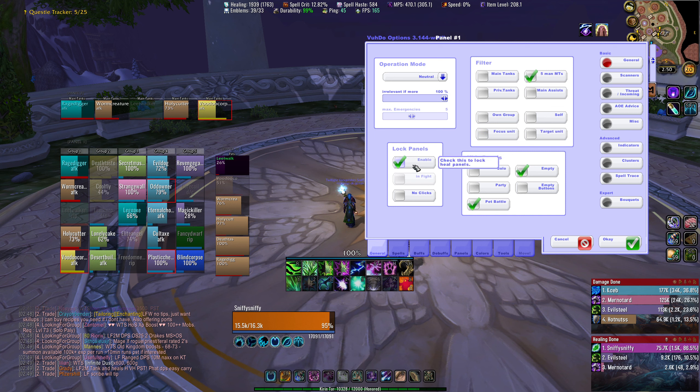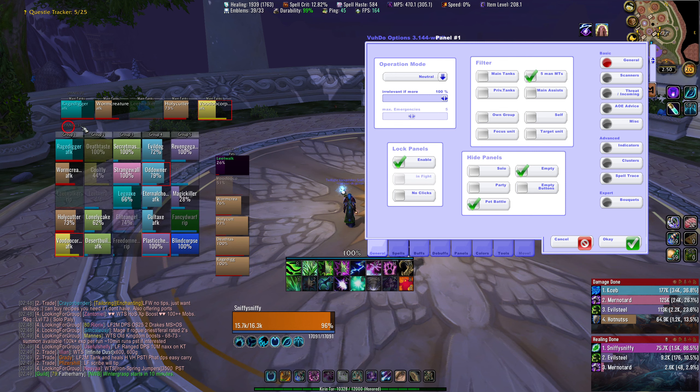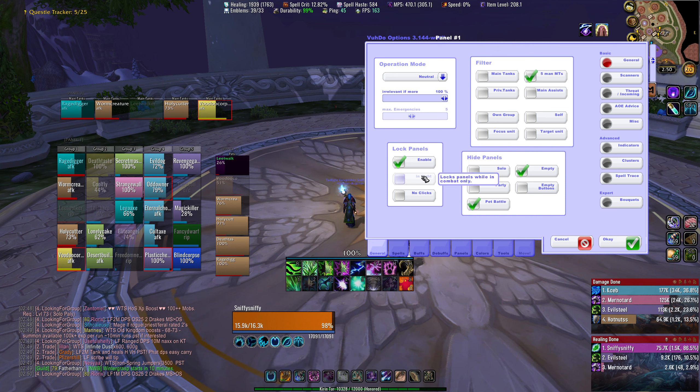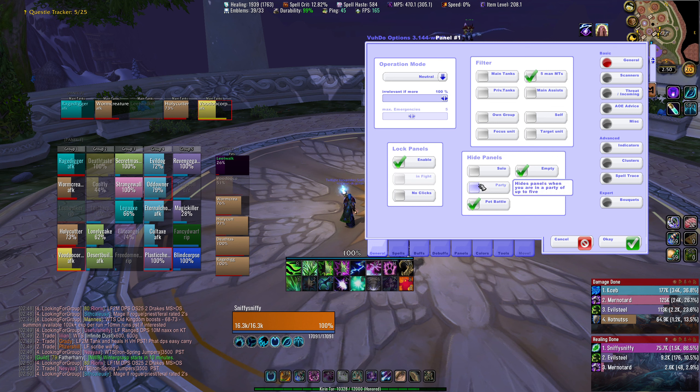Lock panels — I keep this enabled. What this does is make it so you can't drag your panels around unless you open the Voodoo options. I don't want to accidentally left-click and drag my frame out of the way while healing. You can make it so it's only locked in combat, and you can make it no clicks — which makes the panels information-only so you can't interact with them if you only want to use your raid frames to display information.